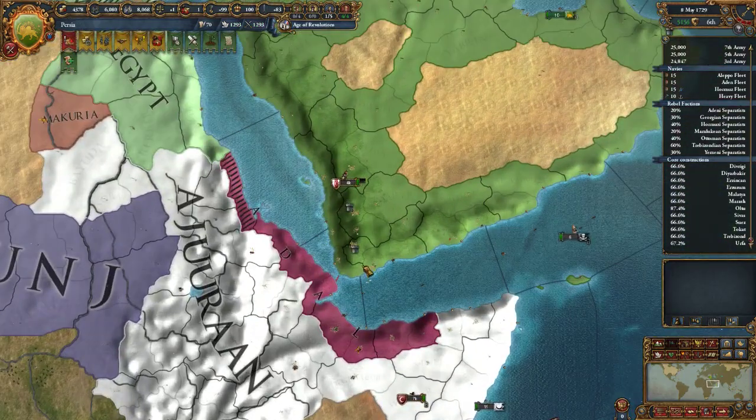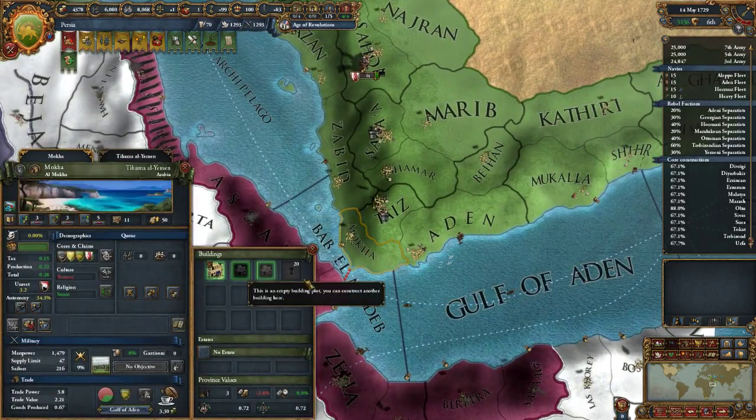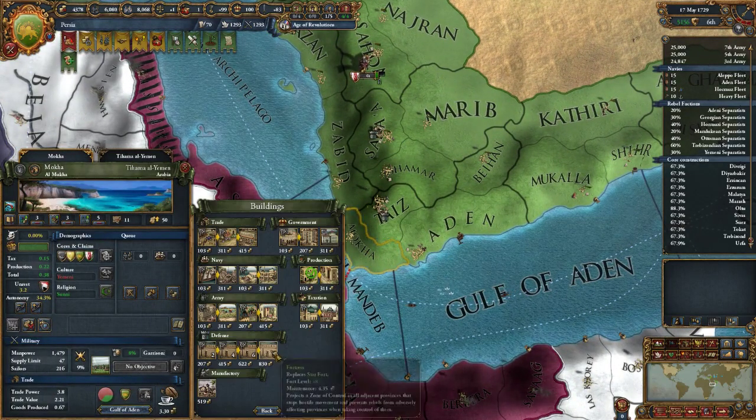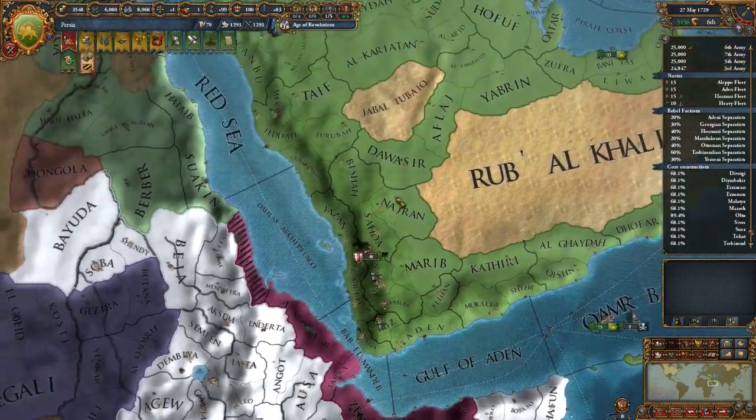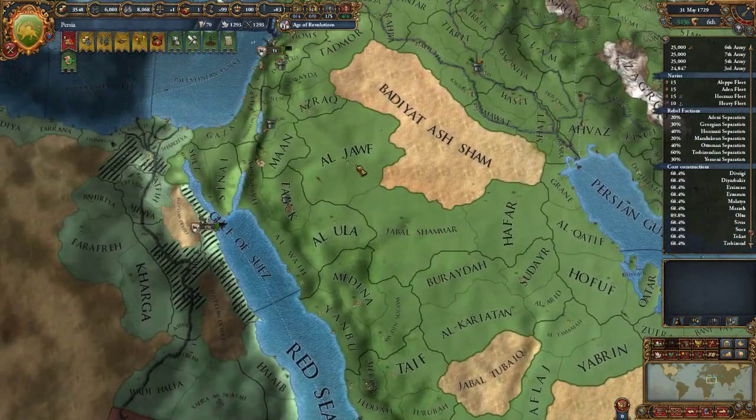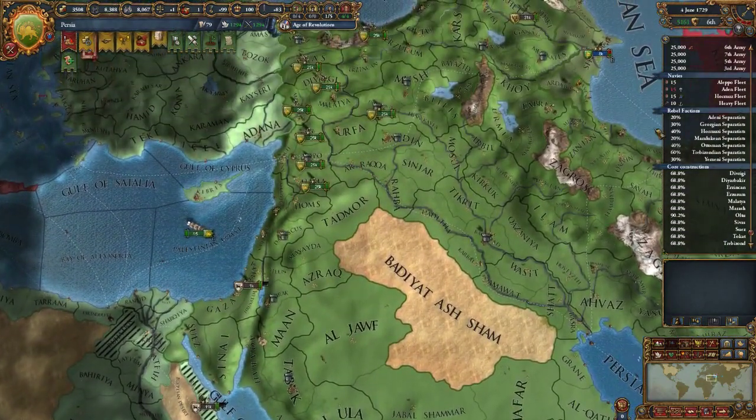I'll try and save some money. I'm going to build a new fort down here in Mocha, and then once that's built I can get rid of these two forts. That should hopefully save me some money.